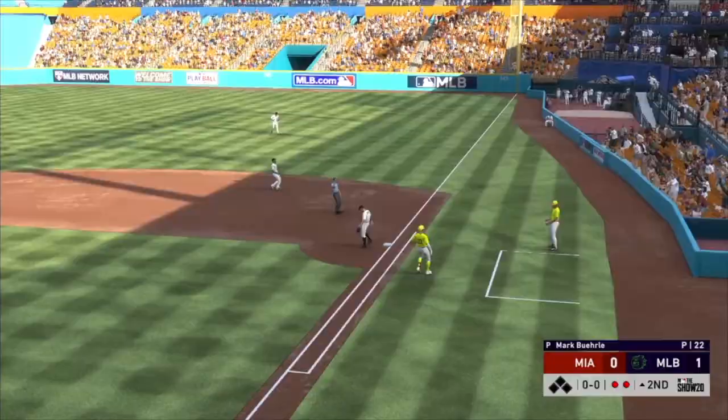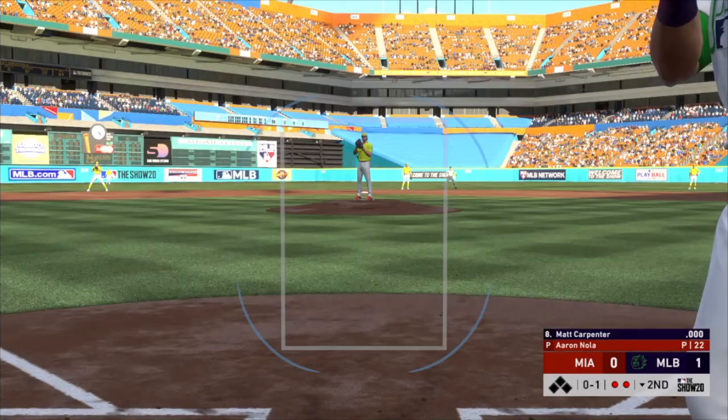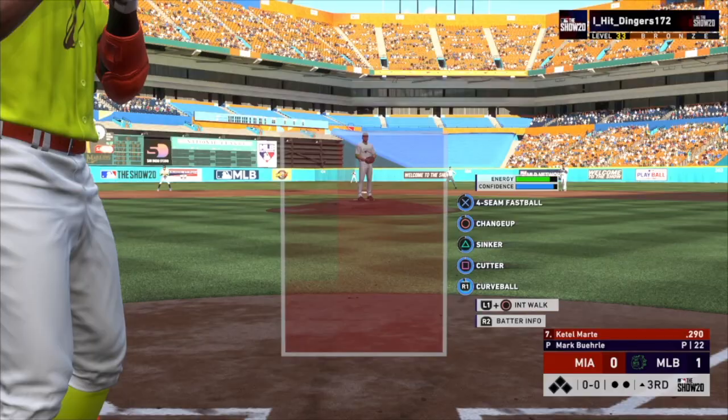Swing and a miss — the curveball is absolutely fooling him. Mark Burley seems to be mowing this lineup down. I picked the old Miami ballpark for this game — I've never played in it before. Carpenter makes kind of a not-great swing as I was saying.